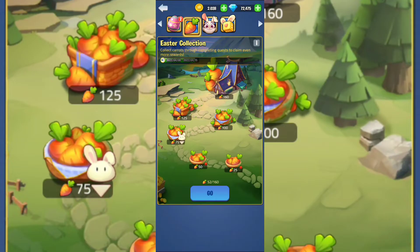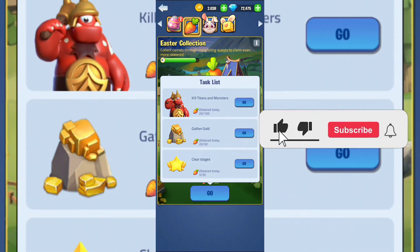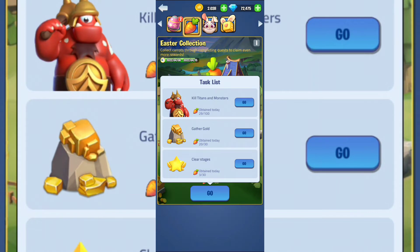That was the second part — the Easter Collection. I have already collected 29 for monsters and titans, 20 for gold, and only three for clearing stages. You can see this on your list when you hit go — don't forget this is a limited daily task for this event.